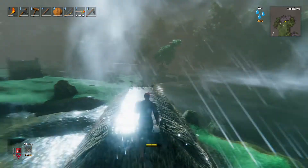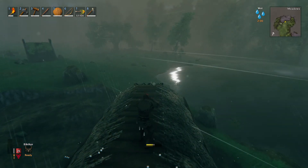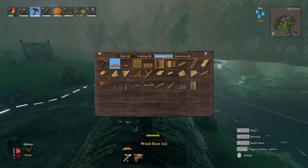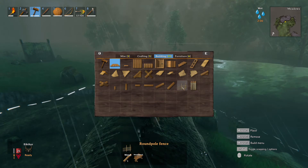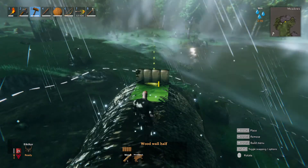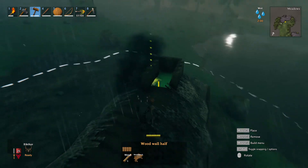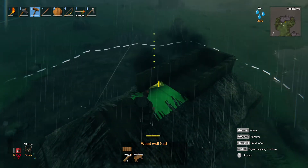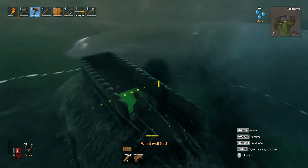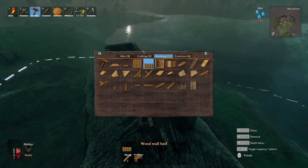It is coming down pretty hard right now. Look at these trees — they are just swaying back and forth. I think I've decided on one last project. Because of this rain, I'd like to have kind of like a canopy up here. That way, if I ever want to just come up and hang out for a little bit, we have some sort of structure in place.